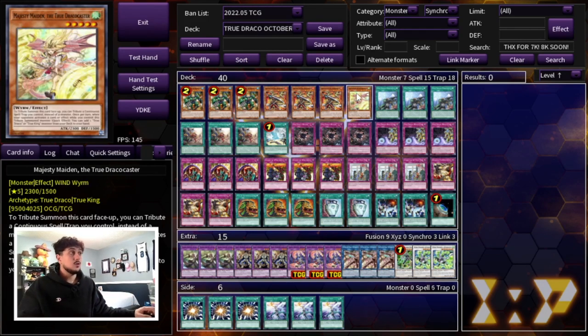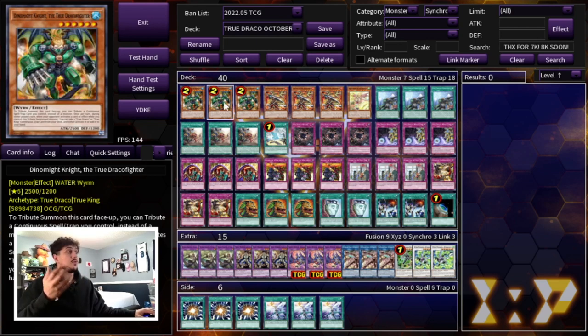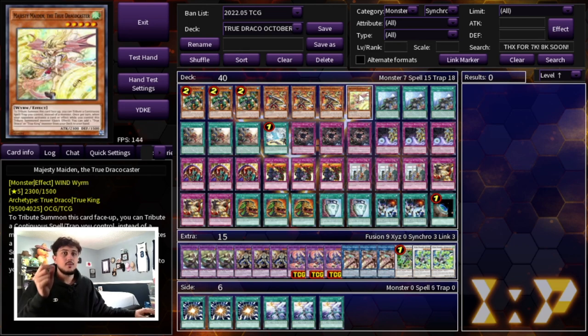We're only playing the one Majesty Maiden. The reason people used to like to play 2 or 3 Majesty Maiden was because you wanted to search your Dynamite Knight as fast as possible. But now that Dynamite is at 3, you actually don't need to be maxing out on Majesty Maiden because she truly is the worst of the True Draco monsters. Also, you never really want that many monsters in your hand — that's why we're only playing 7, since this deck pretty much lives and dies by its traps and floodgates.